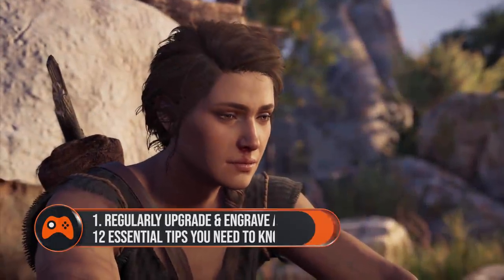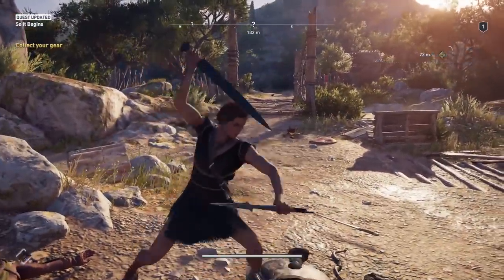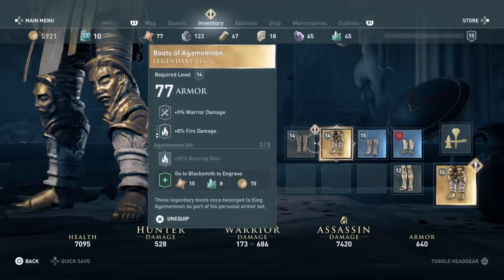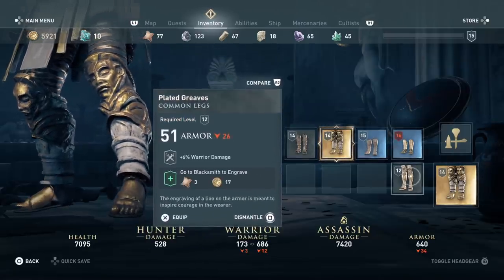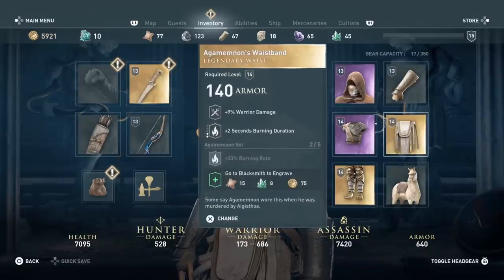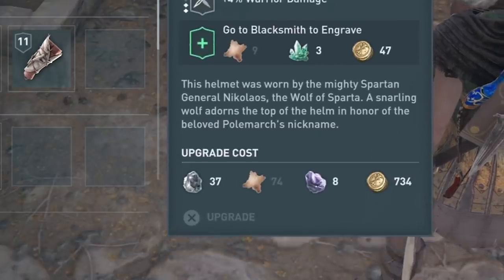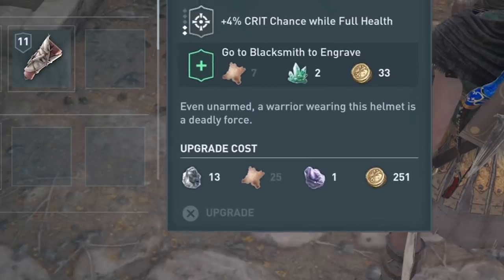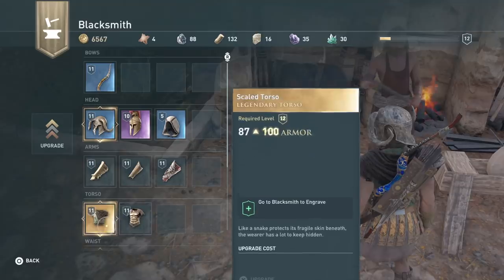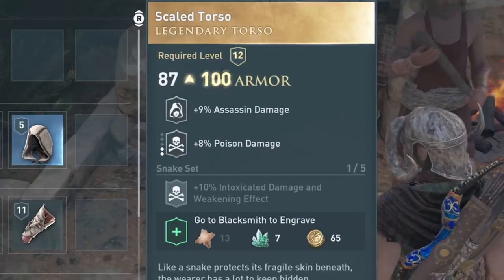Regularly upgrade, swap out and engrave your armour. When you first start off in Odyssey, you'll probably find yourself with some ordinary grey armour. Give it some time and you'll definitely find yourself stumbling across either some legendary or epic gear. The armour and weapon system works a bit like Destiny 2. You should swap out anything of a higher level, damage rating or armour rating than you currently have equipped, but there are a few exceptions. If you go to a blacksmith, you can upgrade your armour or weapons as long as you have the correct amount of resources. Epic and legendary gear requires harder to find gems and obsidian glass, but rare and common items should just require drachmae, leather and iron. Upgrading legendary weapons and armour is especially handy, as they jump up about 20-30 points per go and usually end up having higher stats than epic gear of a higher level.